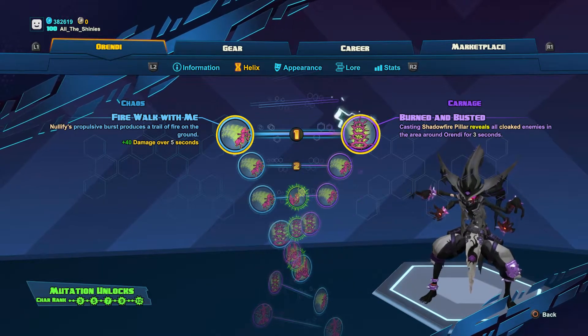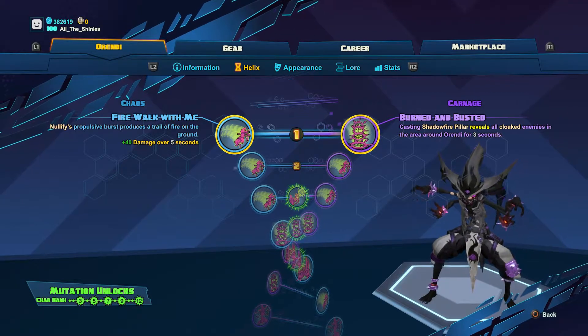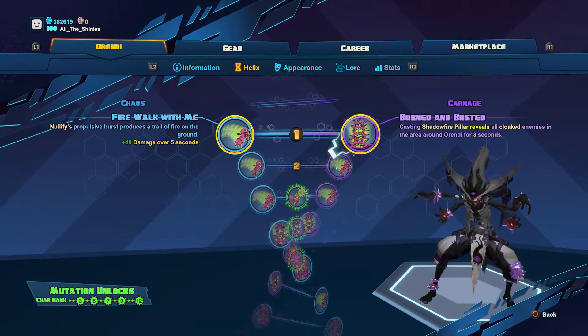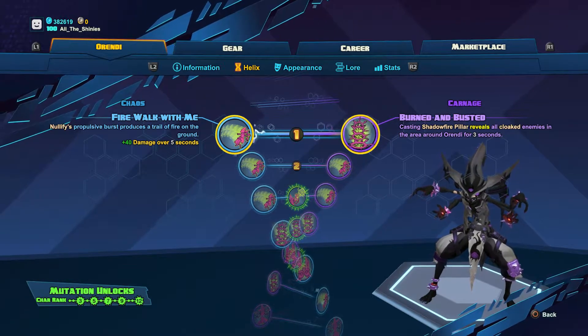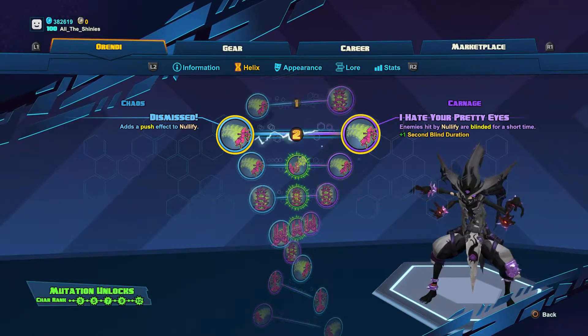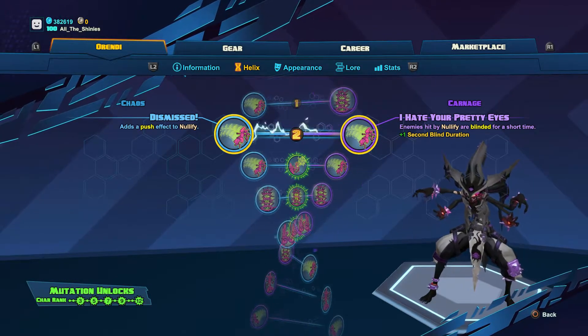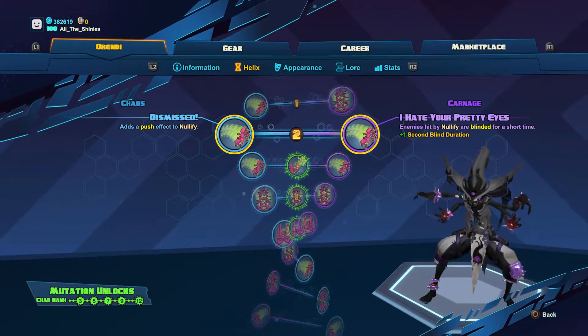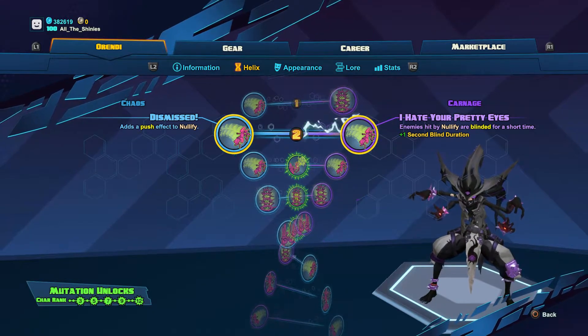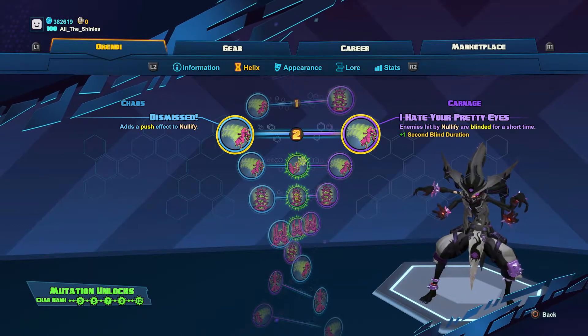For level one we are going with Fire Walk With Me on the left — that's going to add a trail of fire to our Nullify which does damage over time. Level two we are going to the right with I Hate Your Pretty Eyes. This is going to add a blind to Nullify, which is great for temporarily confusing the enemy about your location and avoiding further damage.